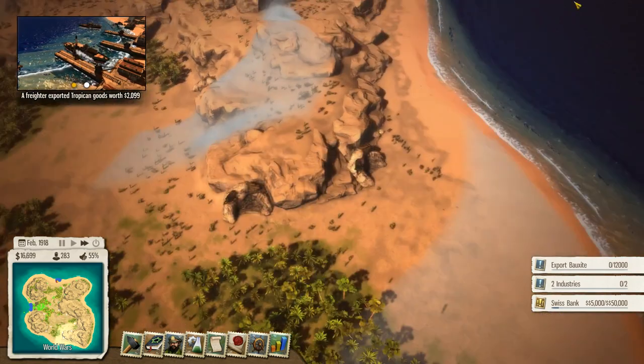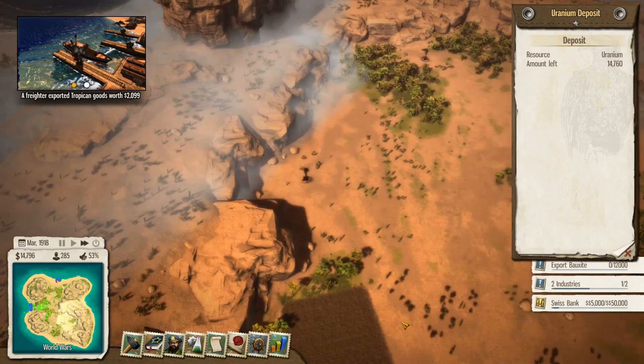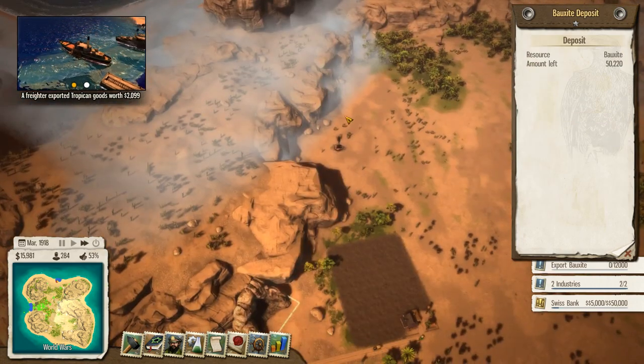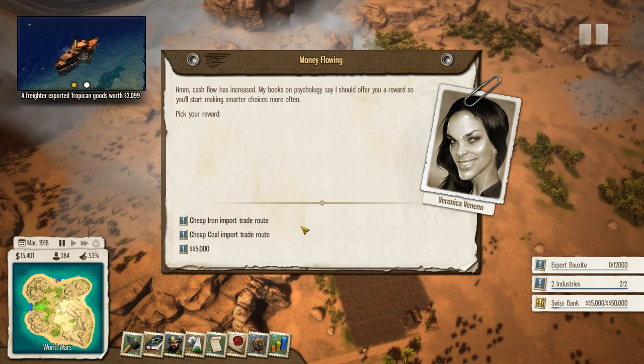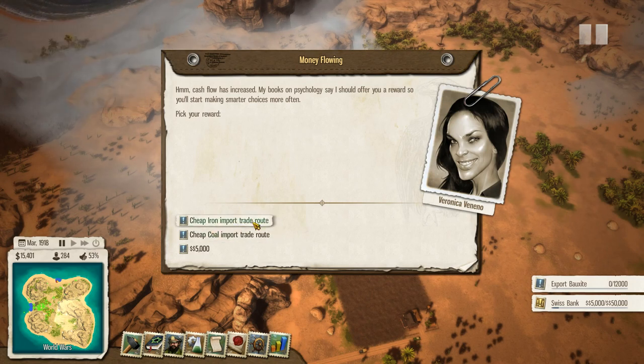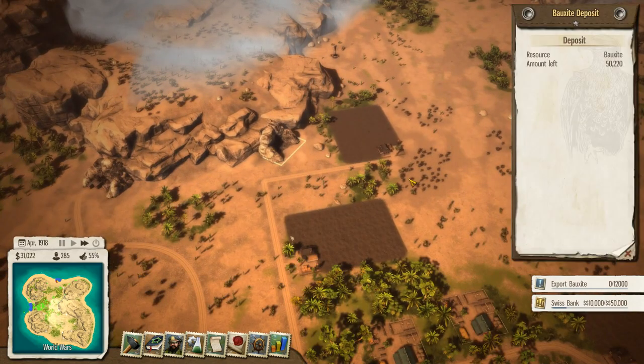I'm going to go for the workers paradise again - we get high job happiness which is no bad thing. Citizenship immigrants - open borders because we want lots of people coming in. I think that's a fairly good setup. Now I was trying to expose mines - there's two there, that's uranium, that's uranium. Where was that mine I thought might be bauxite? That's coal. Cash flow has increased - my books on psychology say I should offer a reward. Cheap iron import trade route, cheap coal import, or 5,000 in the Swiss bank account - I'm just going to bang that in.